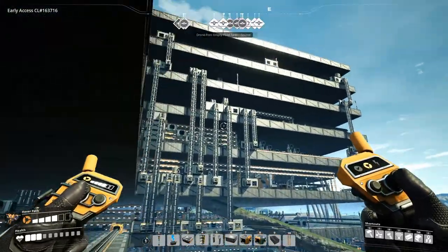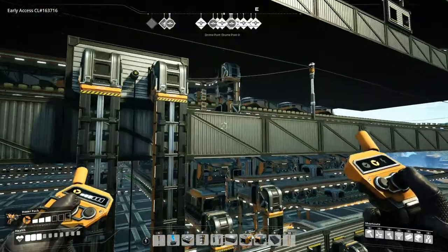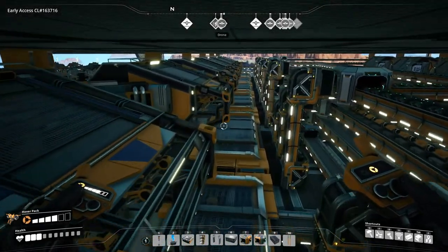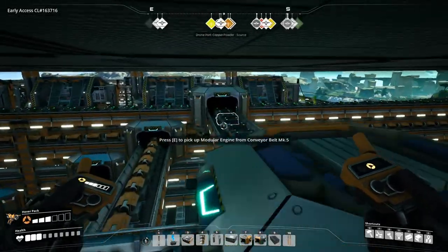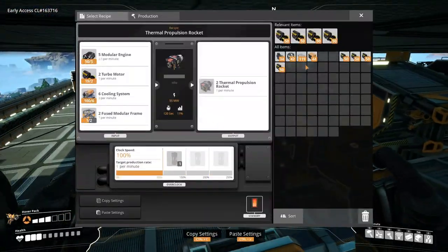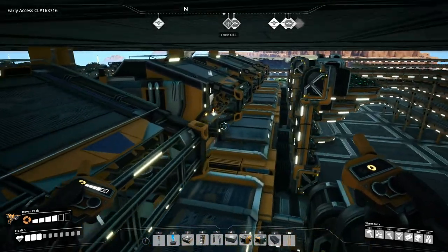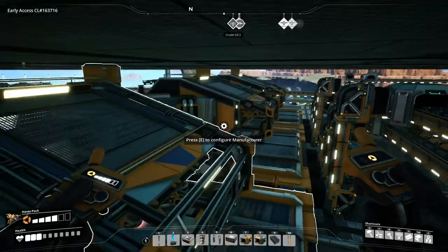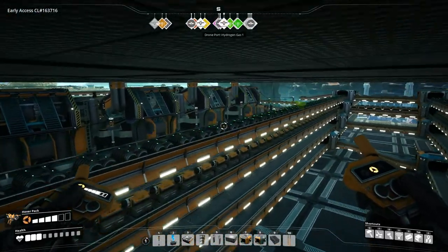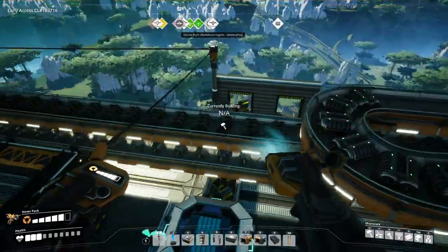We'll go all the way up to the 8th floor and put these turbo motors in. I don't think I need turbo motors in my inventory or in my storage. Let's just put this to good use — put it in here. Oh, fused modular frames, that's what we're lacking. We actually have lots of these. Let's just load up. What else I'm gonna do is just take off this conveyor belt here — we have plenty of turbo motors at this point in time.